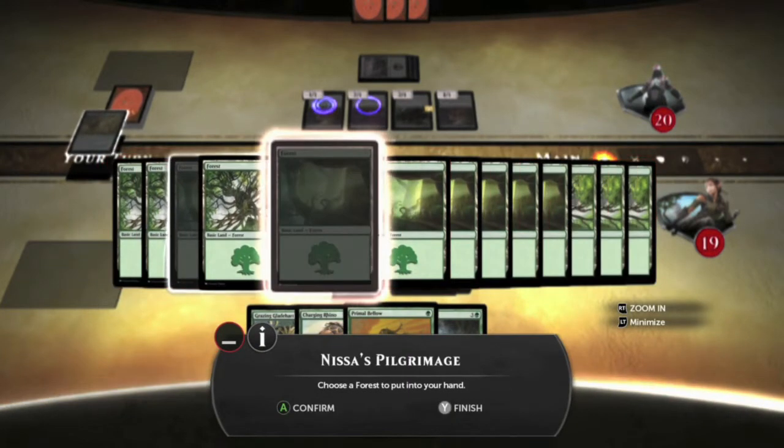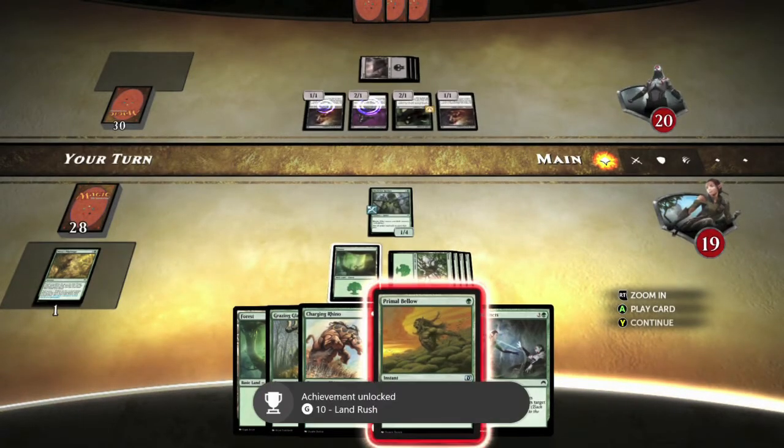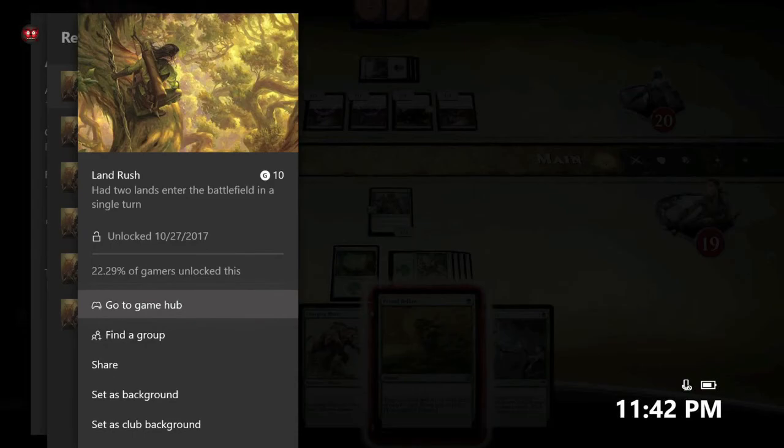So you can just use the card's base effect, add your mana, and then you should be good for the achievement. After you put those in, you should get it. There it is — 10 gamer score, and that's all there is to it.